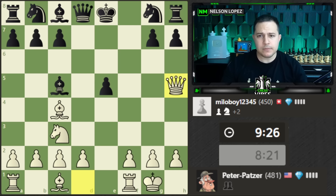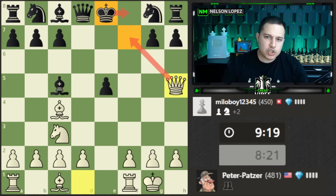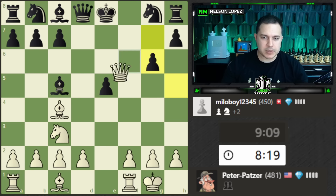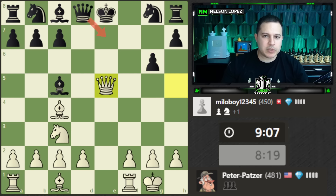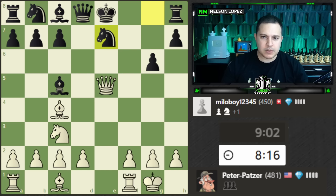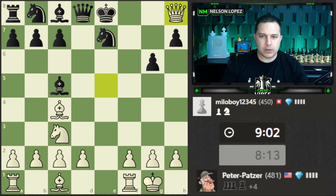Of course if black doesn't block with g6, the king is in trouble — if it goes here there's an immediate checkmate, if it goes over there I'm still hunting the king. So g6 was the only move I was worried about, but now we have the follow-up which is a triple fork on these pieces. Queen e7 — if my king was still here I would have been pinned, but I'm not, so I take the rook with check.